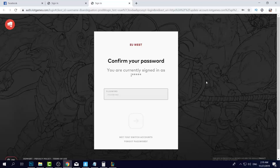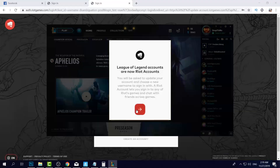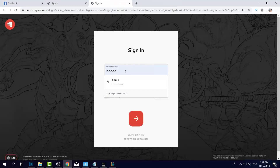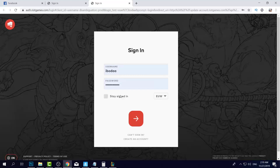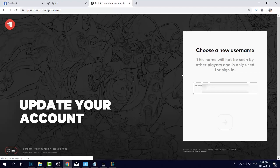By the way, if you went to this link it will open this page and it will ask you to sign in. Now you have to write your old username and just press the sign in button.